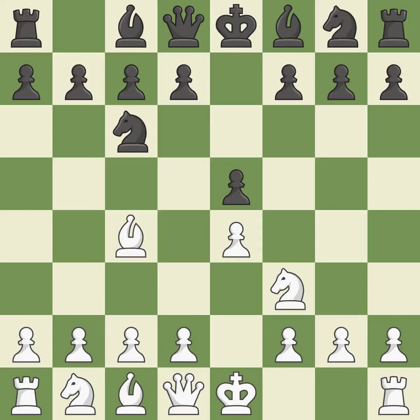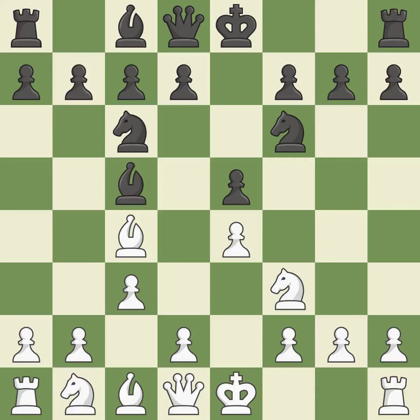Beginning the Italian game is Bc4, which immediately begins to attack the F7 pawn and get ready to castle. Bc5 attacks the F2 pawn and helps control the important D4 square. C3 supports the D2-D4 pawn break and allows the queen to develop on the queen side. Nf6 advances the knight and engages in an attack on the exposed E4 pawn.